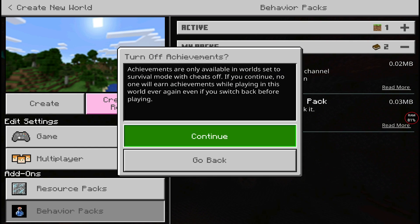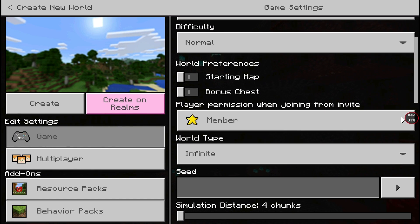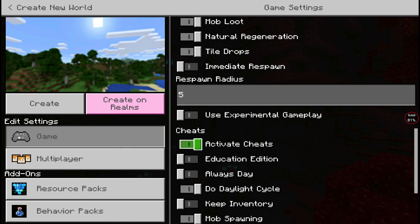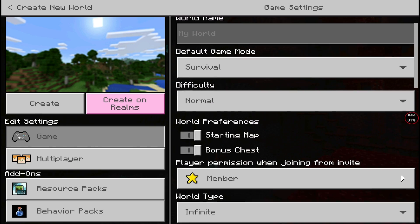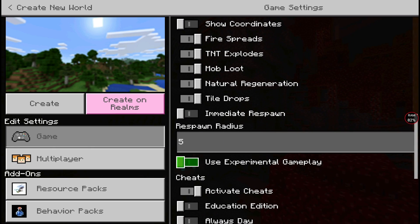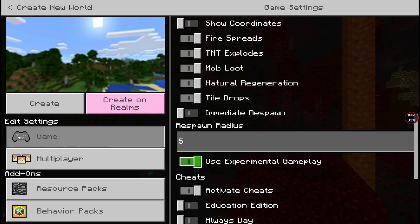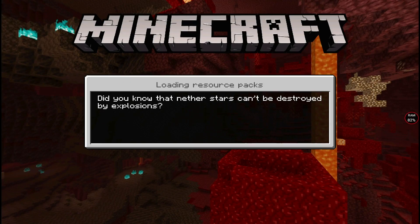You guys can see we also have a behavior pack - click Continue and go to Game. Before you guys start up the world, let's enable these. Activate cheats and let's find where it says Experimental Gameplay - you guys are going to want to enable that. This is the most important step if you guys want this mod to work. You have to activate Experimental Gameplay, click OK, and Experimental Gameplay is now enabled. Now create the world and we should be pretty much good to go.